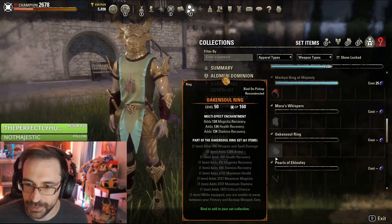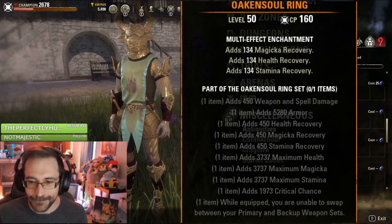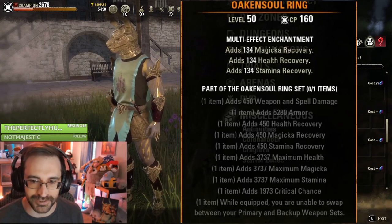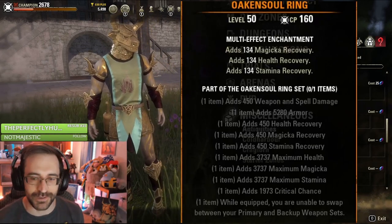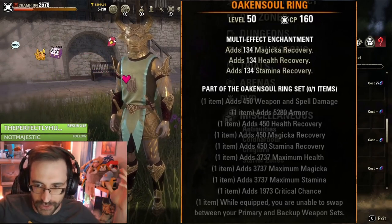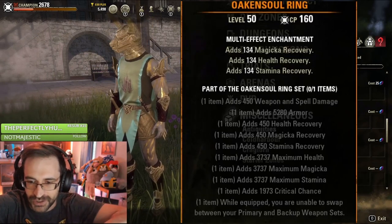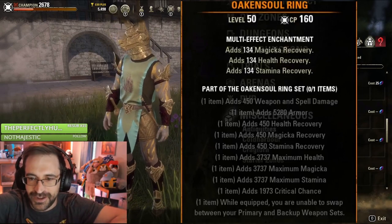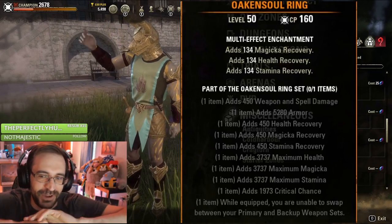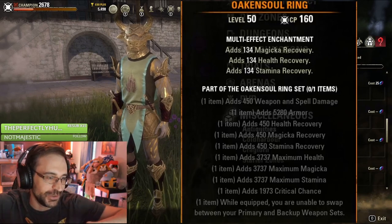Oak and Soul Ring — this one's a pretty big game changer. While equipped, you are unable to swap between your bars — your primary and backup weapon sets. So you could be on one or the other, but you can't swap. But the trade-off on that is it just gives you a bunch of stats — all the stats: health, recovery (both types), armor, damage, crit chance. It's probably OP. So if you're just going one bar anyway, or if you're doing werewolf, then yeah, you're going to be really strong.